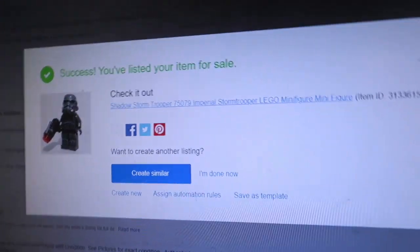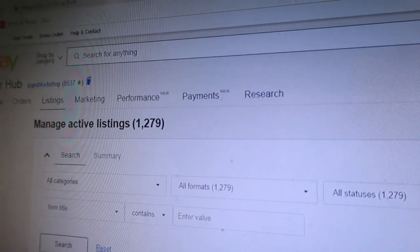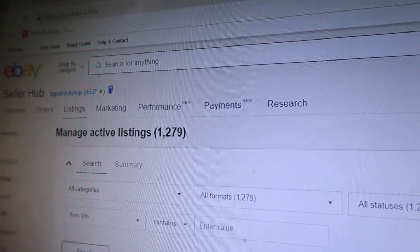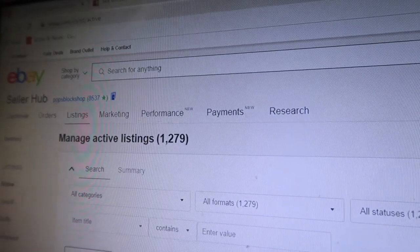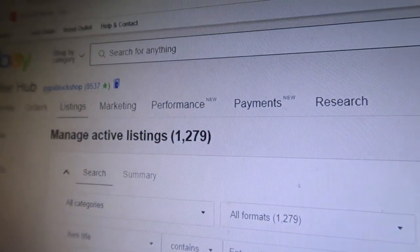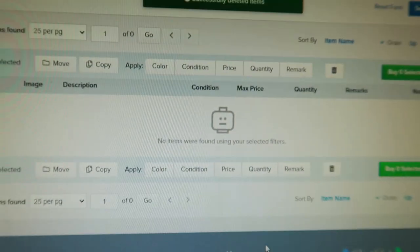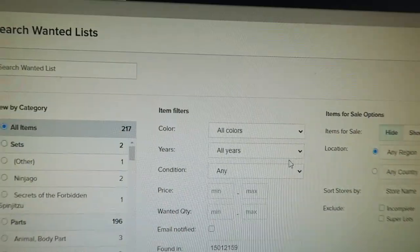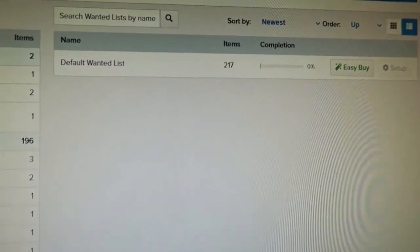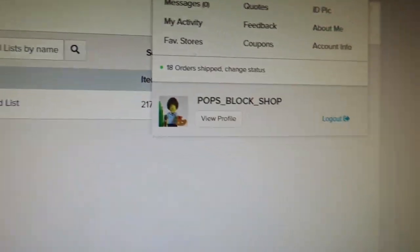Just got done listing everything and rebuilding - it's lunchtime. I just placed two BrickLink orders and I'm deleting my wanted list items so I don't buy the same stuff again. We've got 1,279 listings on eBay. Checking the wanted list now - we're at 217, which is beautiful.